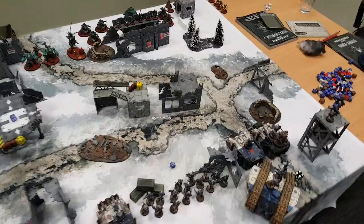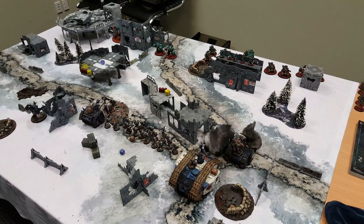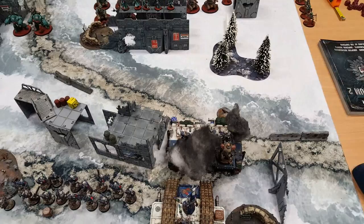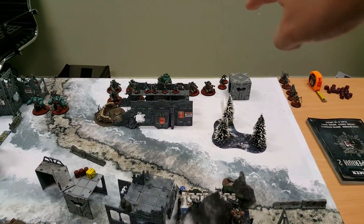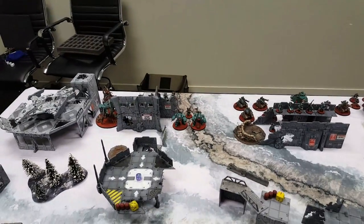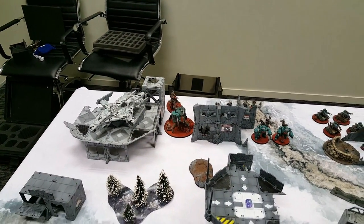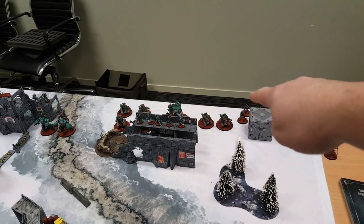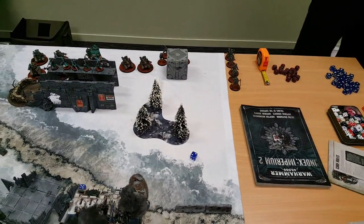At the bottom of World Eaters Turn 1: the Havocs put three crack missiles into the Sydonian Dragoon and destroyed it. The two Rhinos popped smoke launchers to try and survive the large amount of anti-vehicle firepower. The Land Raider killed two of the Kataphron tracked robots. The Vindicator fired and failed to wound the Castellan Robots. The Hellbrute landed one lascannon shot into the Onager Dunecrawler and put six wounds on it. The Destroyers take a battle shock test - rolling a four, which is fine.